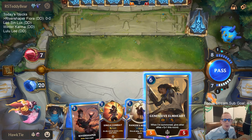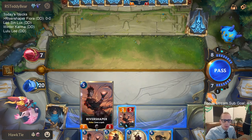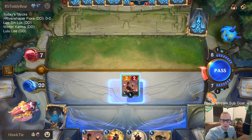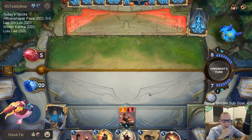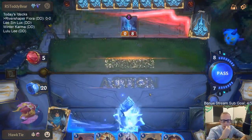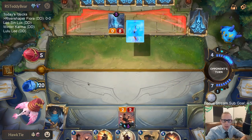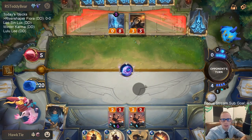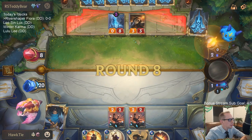If I play Genevieve and they play the 0/8, I challenge the 0/8 first and then they get to play something else and block with the other thing. Maybe it's best just to attack with River Shaper and draw a spell, but then they'll be able to play a bunch of things. A gift from the river folk - yeah, Concerted Strike would have been good but Deny, those are our best spells and we haven't found those. Riposte isn't bad but I cannot play River Shaper and have Riposte and Single Combat available.